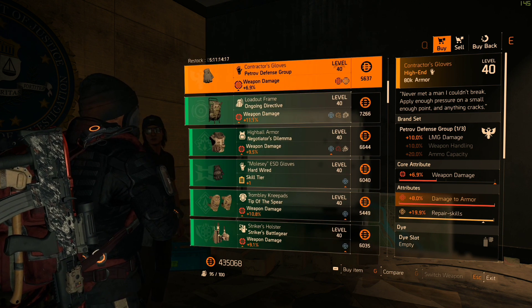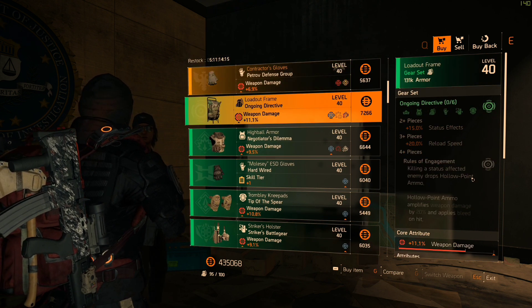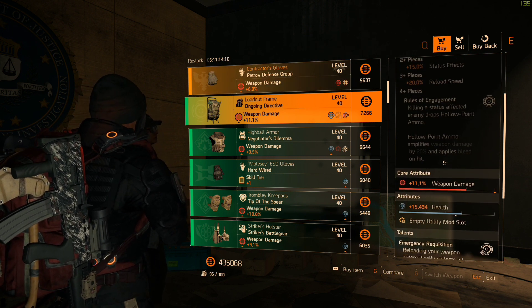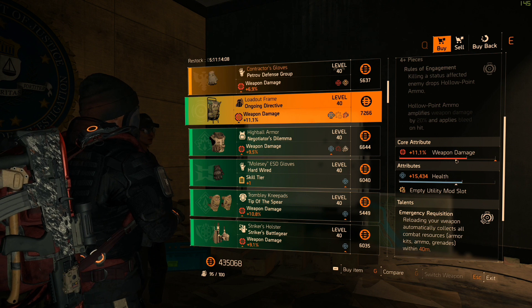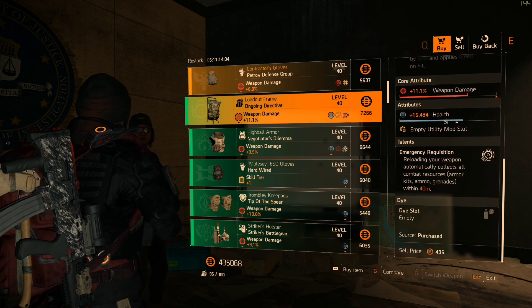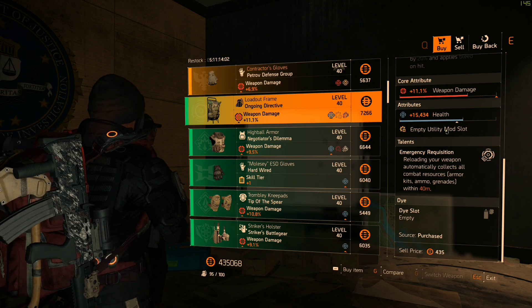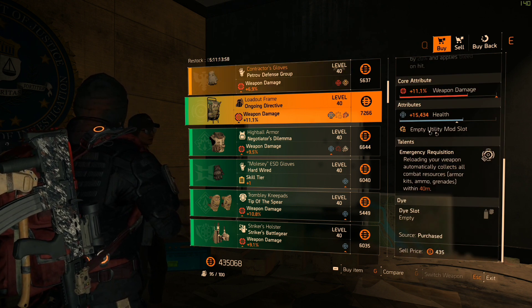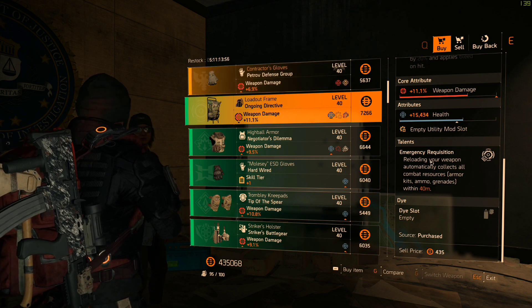The next item is the Ongoing Directive backpack. We all know what these gear sets do. This one has 11.1% weapon damage and 15,000 health. It has a utility mod slot — you know what the talent is; if you don't, pause the video and go over it.